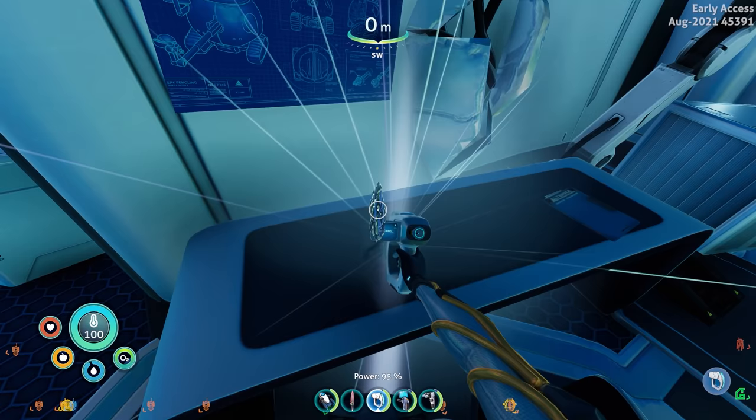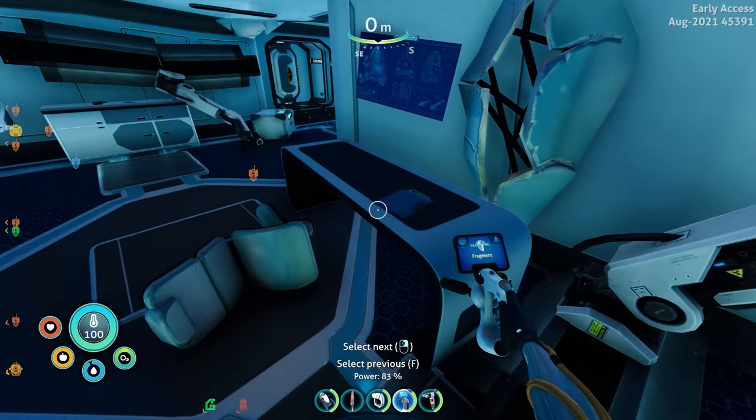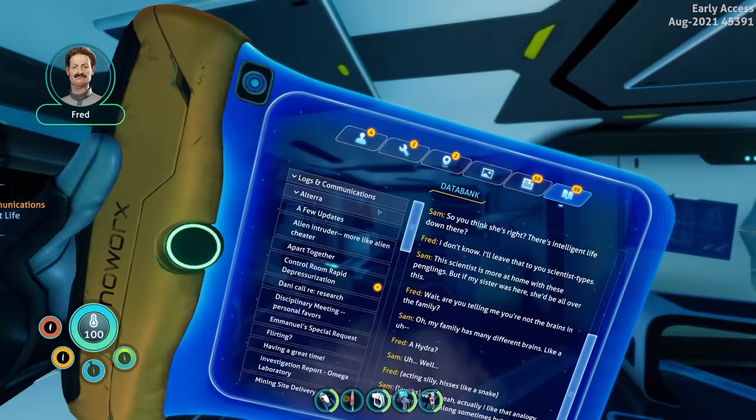There's a fabricator, a whole door, a locker, a robot arm. Oh wait — another PDA right there: 'Sapient life.' Let's listen to this. 'Hey Sam!' 'Oh hey there, pengling buddy!' 'Hi Fred — what brings you this way?' 'I was just passing by. Lillian wanted a hand with a deep dive out in the bridges.'